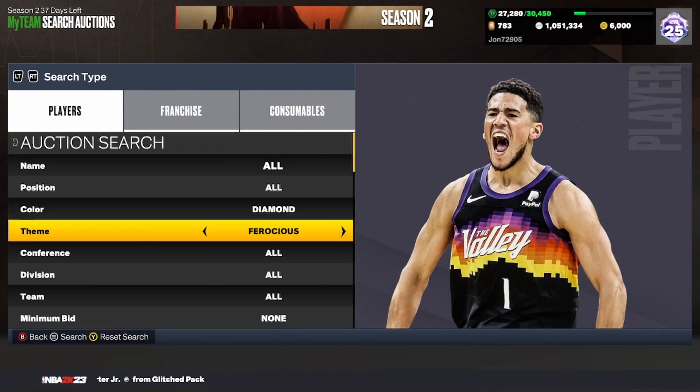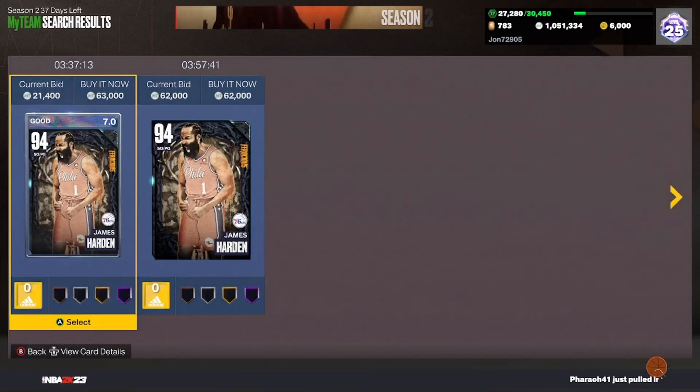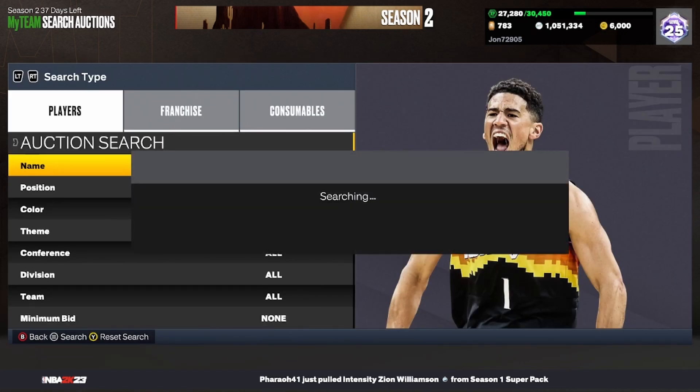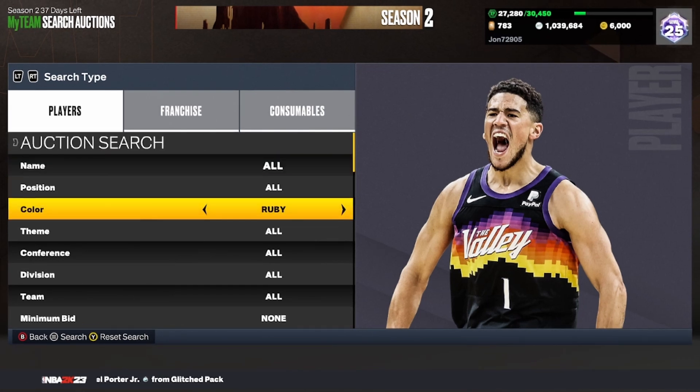The next filter is the Diamond Ferocious filter. Set your color to Diamond, your theme to Ferocious. The cheapest should be about 62,000-63,000 on Xbox. James Harden and RJ Barrett both sell around this price point — pick those up if they pop up for 55,000 and below and resell for 62,000. If you see KAT pop up on this scroll, pick him up immediately as he's still selling for almost 100k.